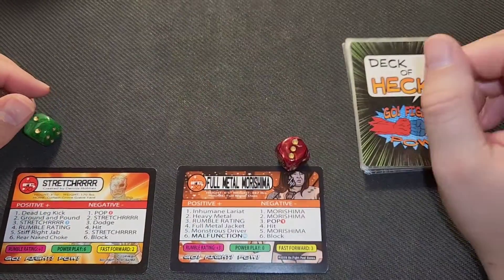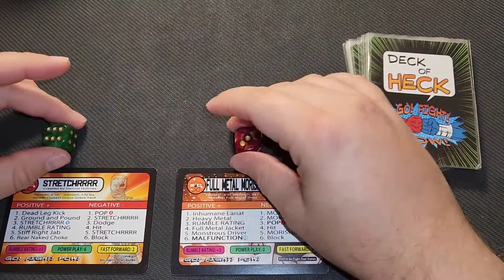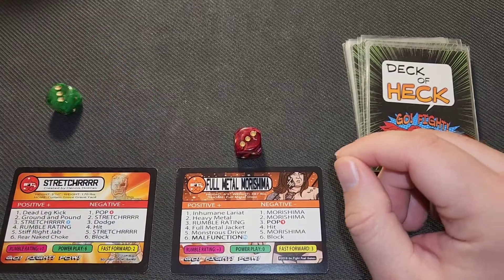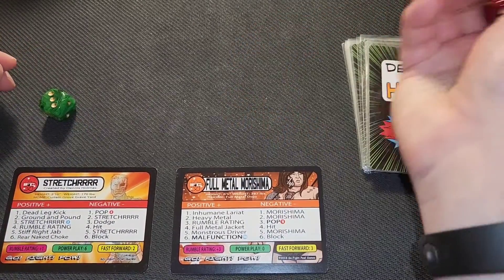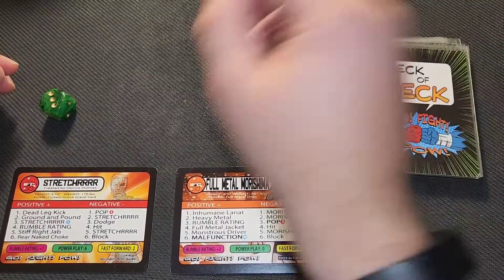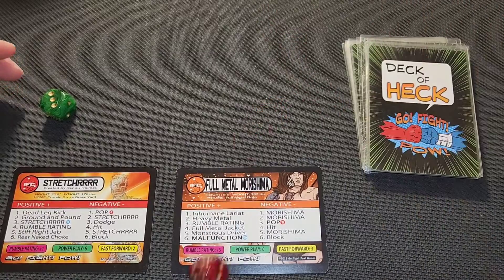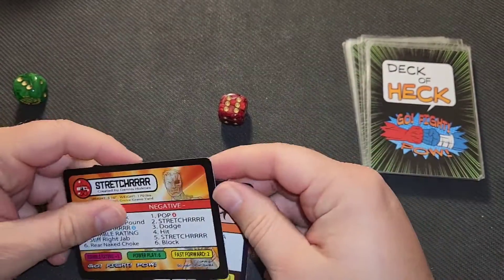Morishima takes over and it's a rumble — Stretcher comes out ahead and hits his finisher, the Stretcher, which has a three rating. Full Metal needs to avoid a three, rolls a three, and has no power play. So Stretcher wins with a Stretcher.